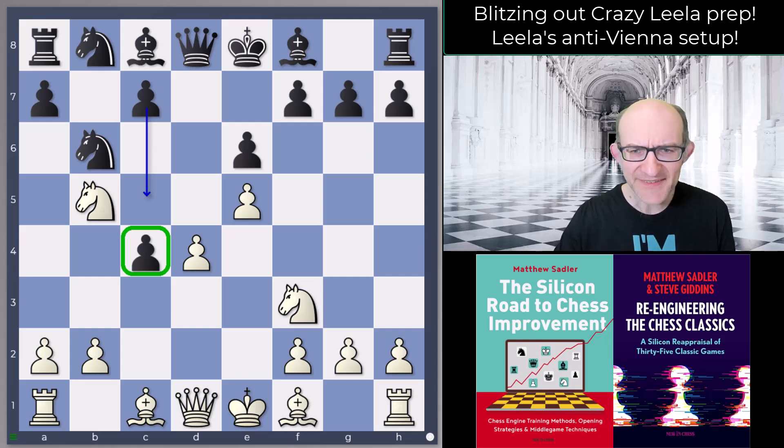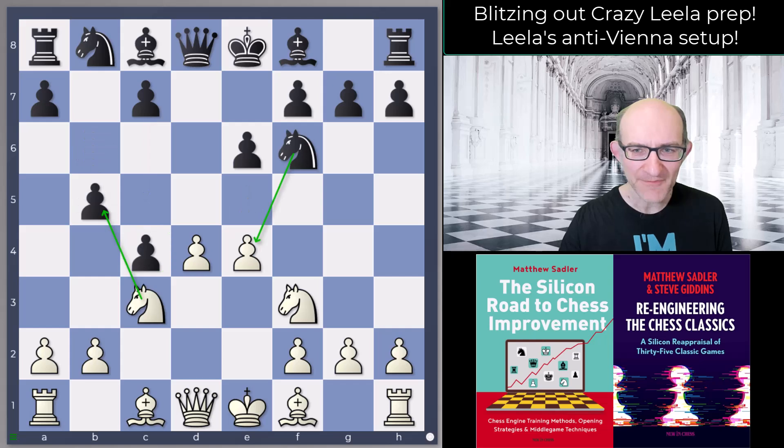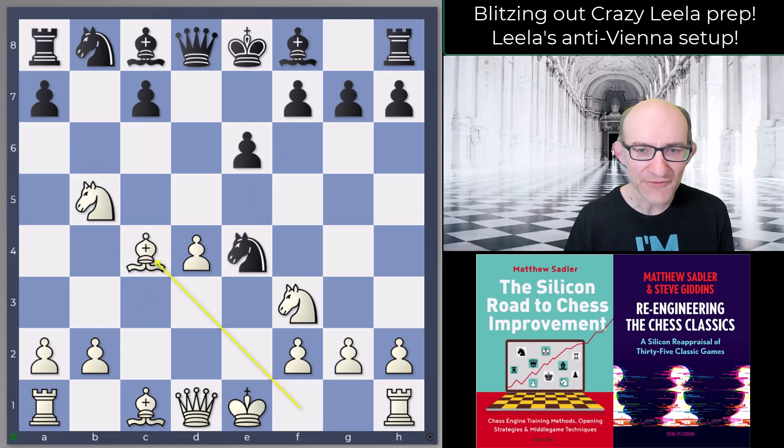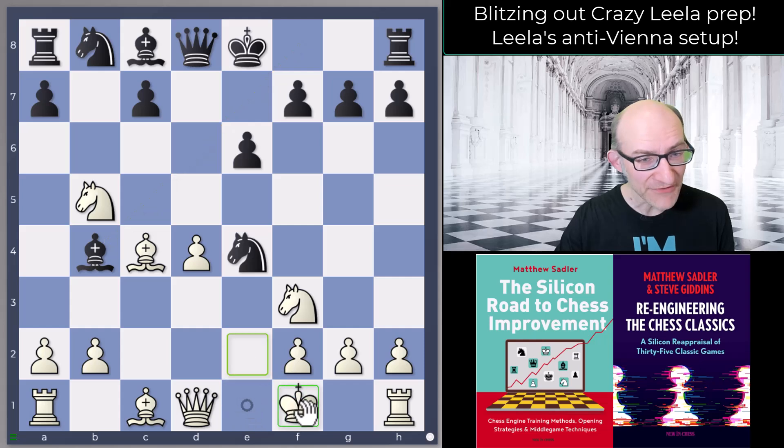In practice it does seem to be very difficult to make something of this as white, so I was looking for something a little bit more aggressive against the black position — and Leela certainly gave me that. Nxb5 Nxc4 and then Bc4 — very unusual, very few people do this. One of the reasons for it is that black has this disruptive move Bb4.